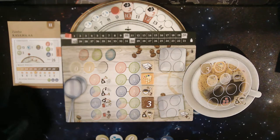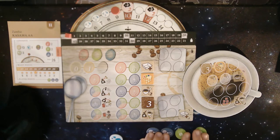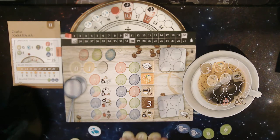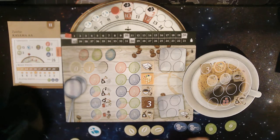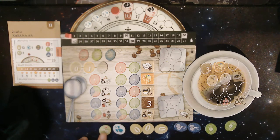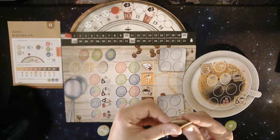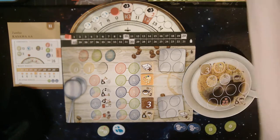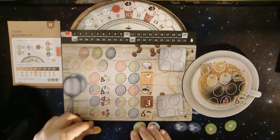I've got three zero roast beans, some flavor tokens, a water, and a green bean. What I want to do is increase the roast level by one, so I'm going to take these three zeros — there's my flavor tokens, three zero beans, one water, and one green bean. I want to switch these three zero beans up one level to three ones.